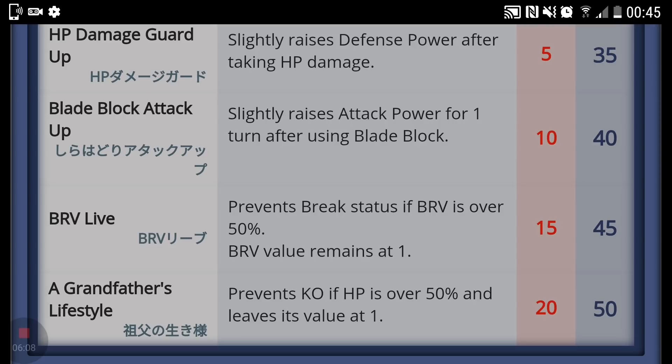Finally, at level 50, we've got Grandfather's Lifestyle. This prevents KO if his HP is over 50% and leaves it at 1. This combines well with Danger Attack Up — should you survive, you then get an attack boost as well. It's a safety net and a well-needed one for Galeath, since sometimes bosses can spring scary HP attacks that catch you by surprise. This is really the perfect passive for Galeath, keeping him alive and allowing you to readjust your strategy and learn more about the boss.